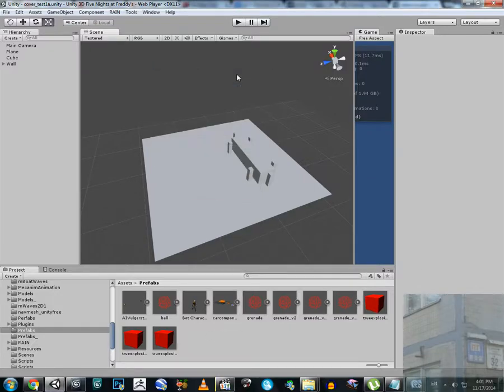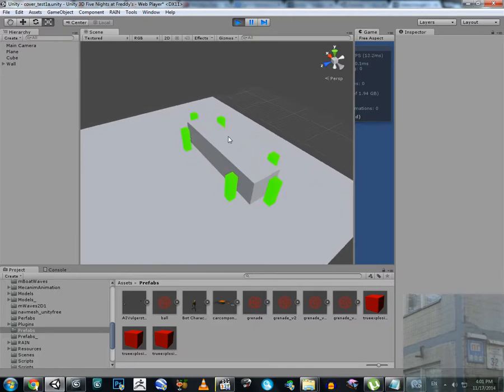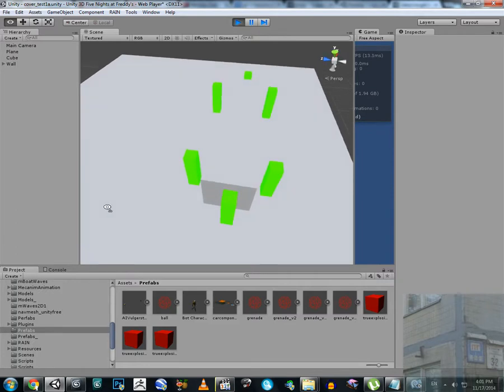Hello everyone. In this video I'm going to show you my cover system I'm working on in Unity 3D. Let me just show you how it looks in practice. I click play and we are going to see what happens. I have here a wall, and this wall has cover points.